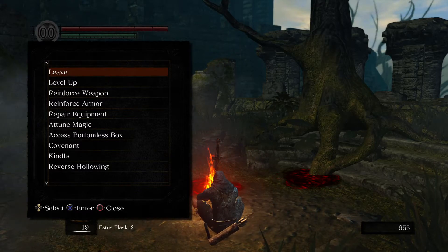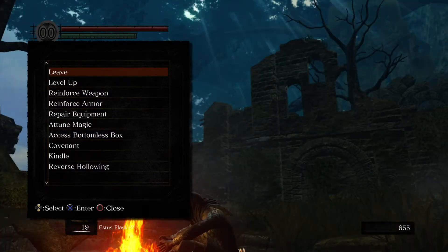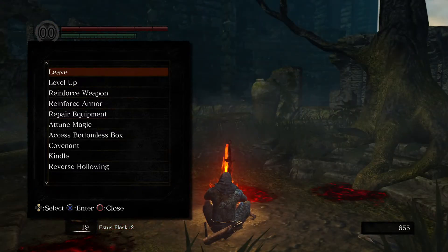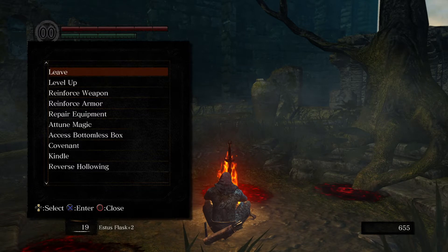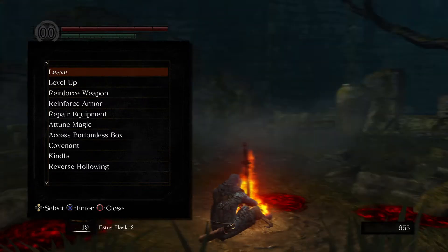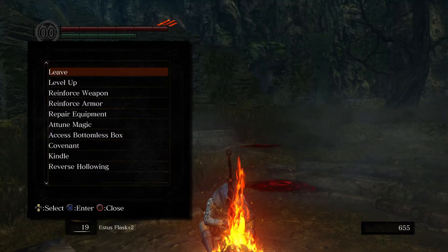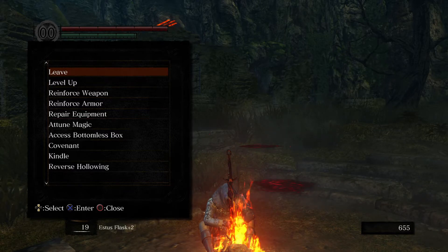Hello everybody. We're just back here at the Firelink Shrine now. We're going to carry on up to the Crow's Nest. We're going to try and beat the boss there and get the doll. There's probably a few little things to do around there. I'm not going to do anything silly because we might get stuck and I can't be bothered to get stuck.